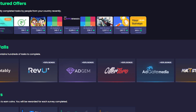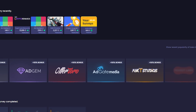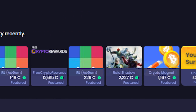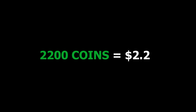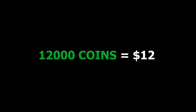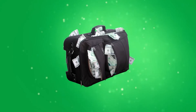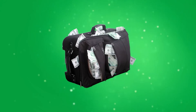After you sign up, there are lots of different tasks depending on your location or country. The featured offer section is very useful as it chooses easy tasks for you. For example, by completing one simple task you will earn 2,200 coins, which is $2.20, and another task gives 12,000 coins, which is $12. And don't forget the daily bonus, which can be another 100 points on a daily basis.